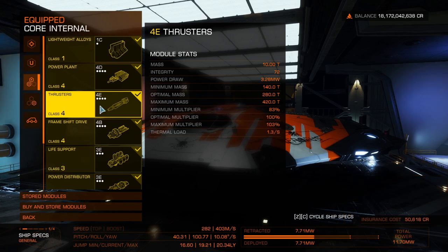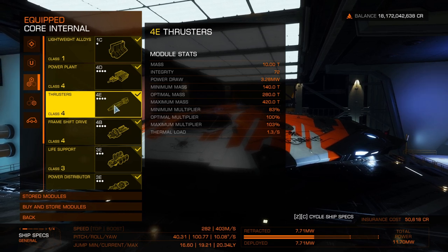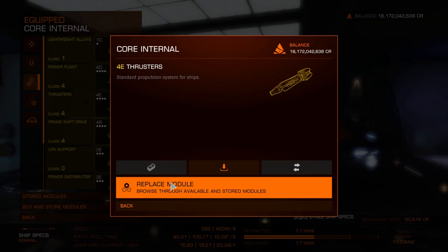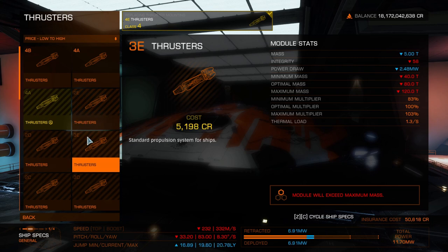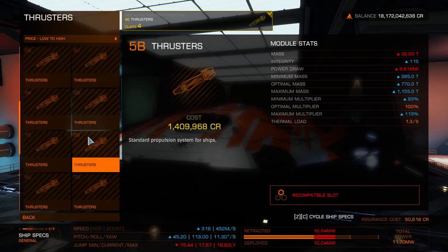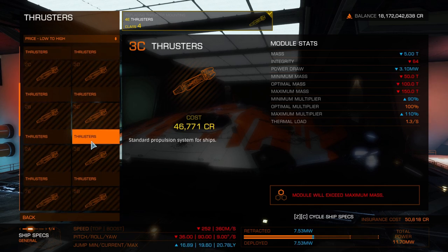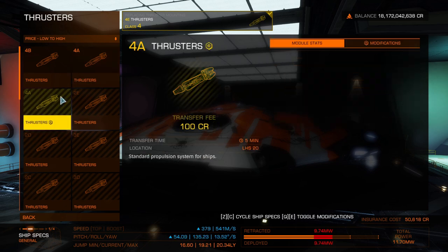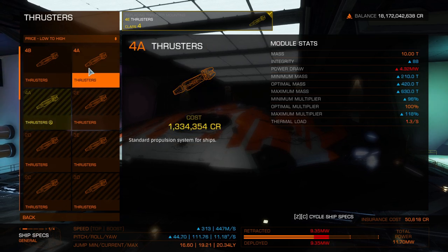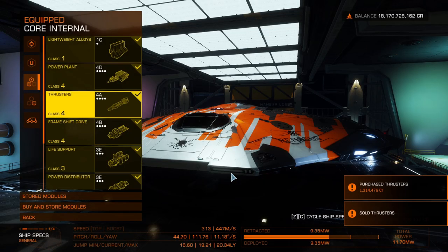Thrusters. I've flown this and it's pretty decent to fly even with 4E thrusters. But what I would do — I'd decide what you're going to do. If you want a combat build, you want 4A; otherwise you want 4D for weight. We're over at Ohm so I'm not sure we have 4D, which might be why I've not put them on. For the same weight, you get better performance with the A, so we're going to put those in and sell the 4E module.